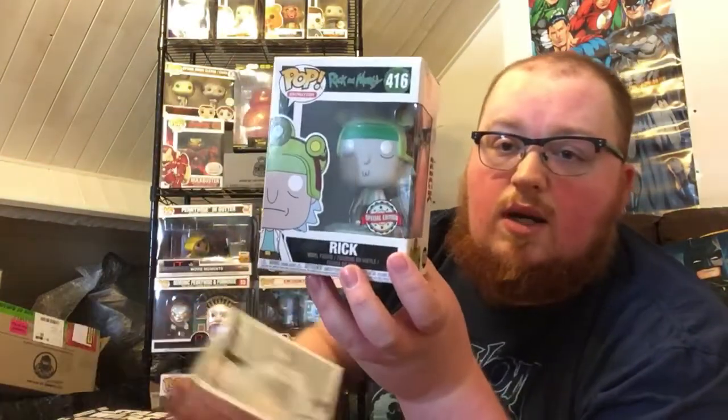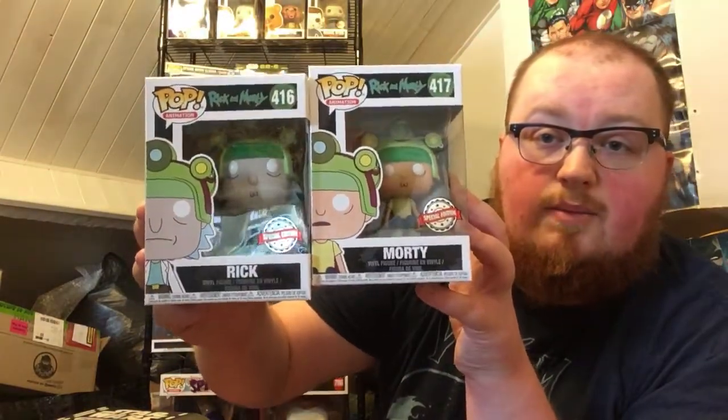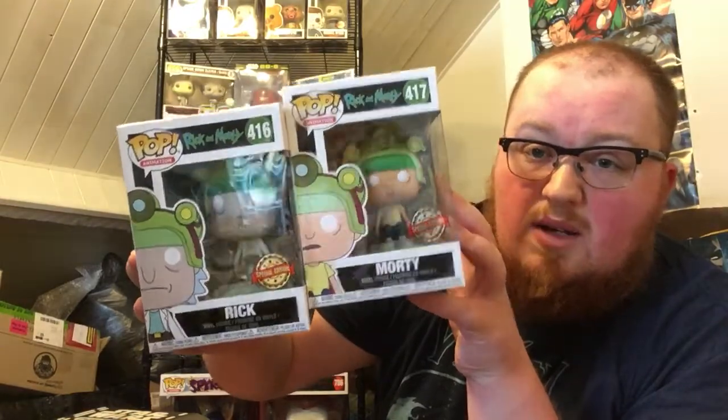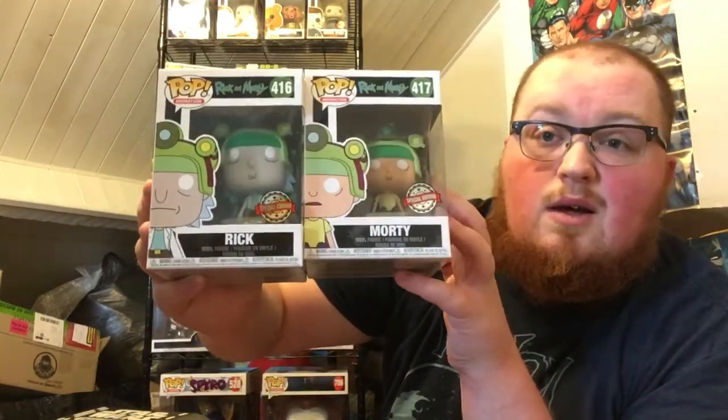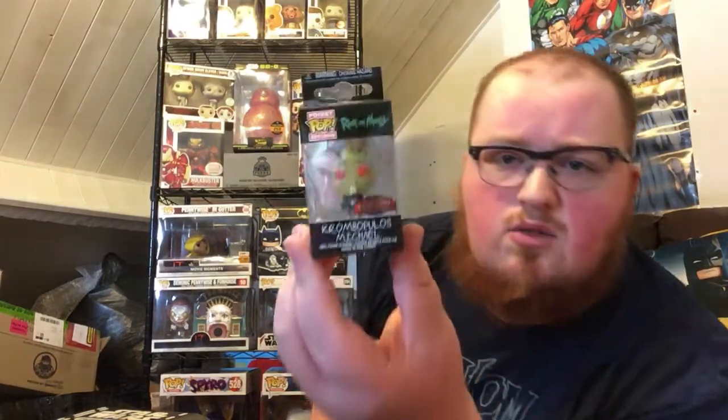Since I've already accidentally seen the pops I might as well just pull them out. They've got some tissue paper on them to protect them, which is good. The first one we pulled is Rick — a Mind Control Rick from the looks of it. The second one was just Morty. So we didn't get lucky and find Roy this time, but for £20 I still say I've got my value back. We do have one final item — a special edition pocket pop keychain — Crumbopulous Michael, I believe.